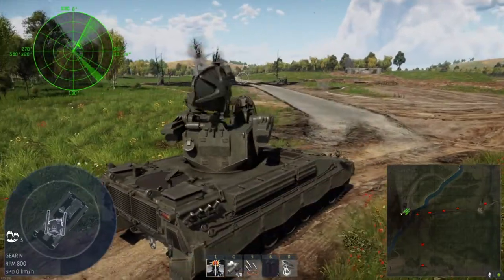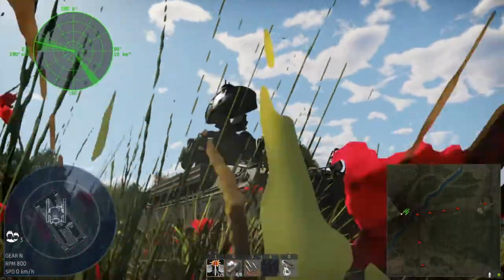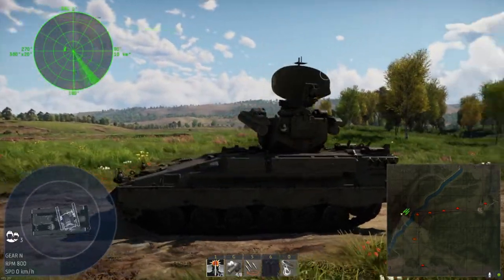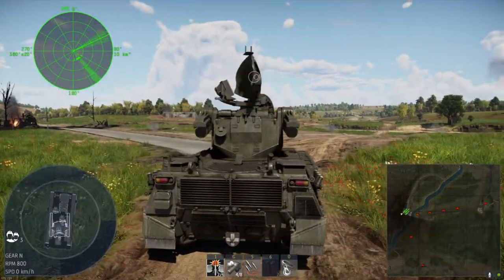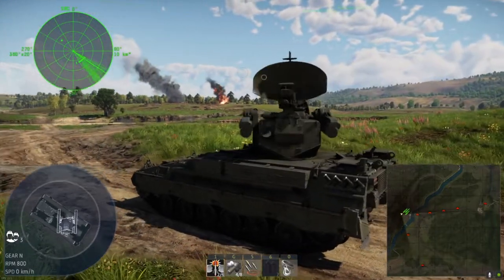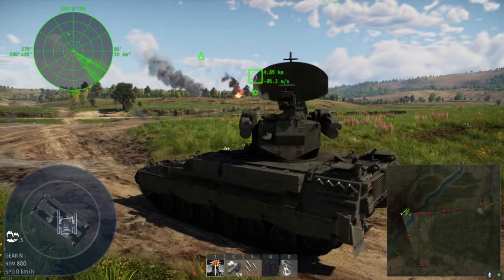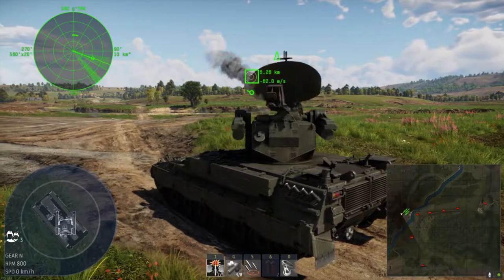Alright, so we're back here on the test environment. We have some jets overhead. Let's see if we can lock on to something. We got a lock on this one — 3.8 kilometers away, but he is moving away, so for our rocket to catch him would be pretty tough. Best way is to keep the circle within the square, but as you can see he's still moving away.